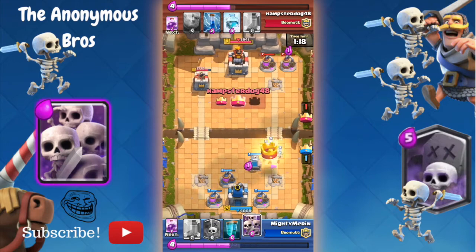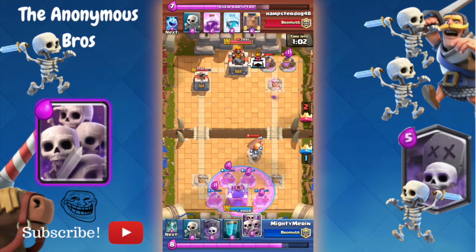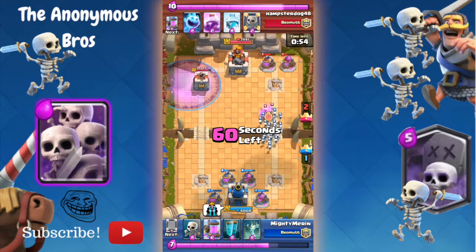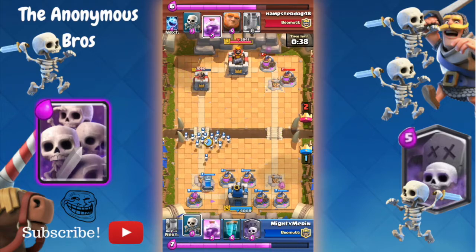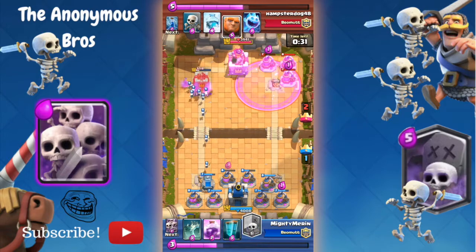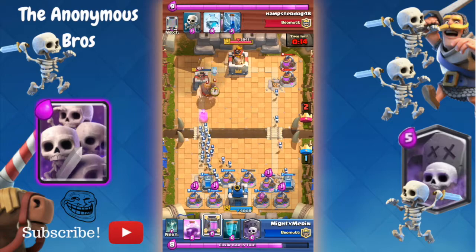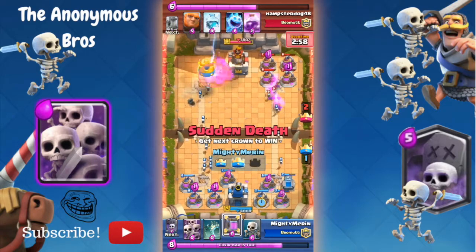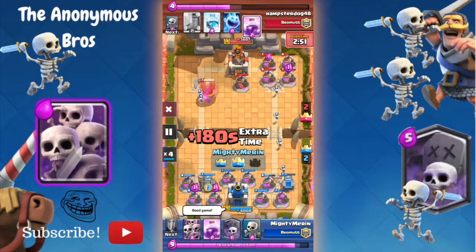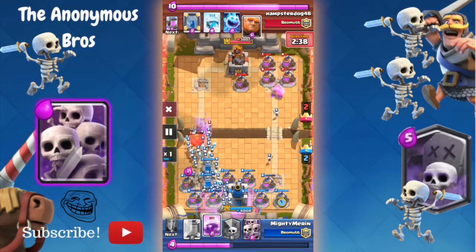He's gonna take down my second tower, then I'm gonna use graveyard to take down his second tower. Skeletons are the toughest because they do so much damage and they're so hard to control. Tombstones always kill the elixir collectors really easily. He puts giants to distract, and look how many collectors I have — those pumps are really important for the skeleton push.